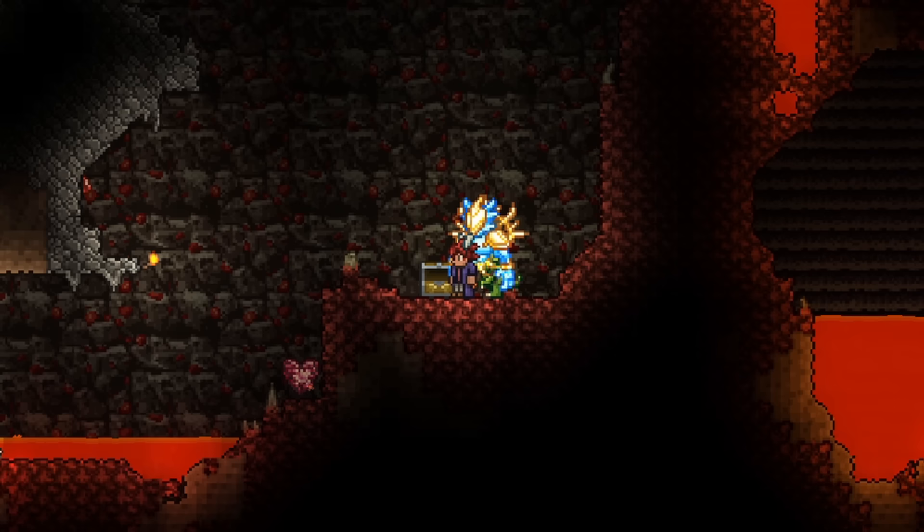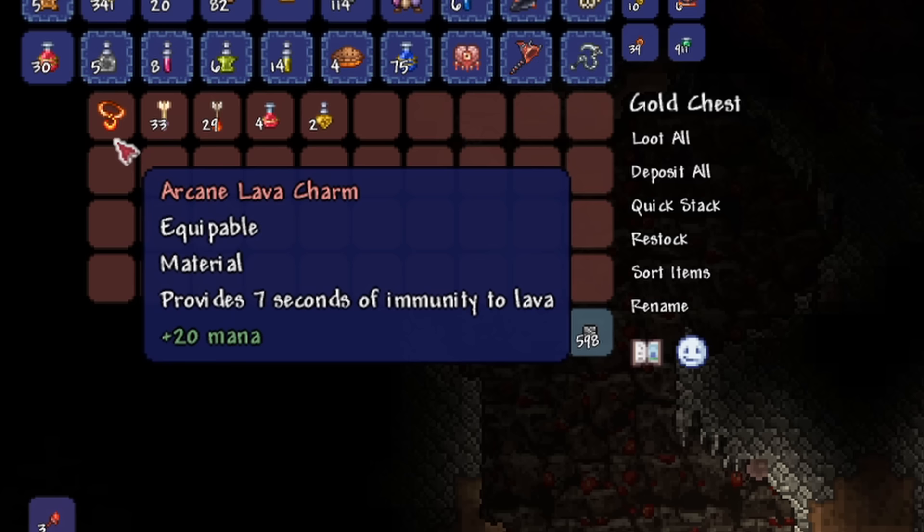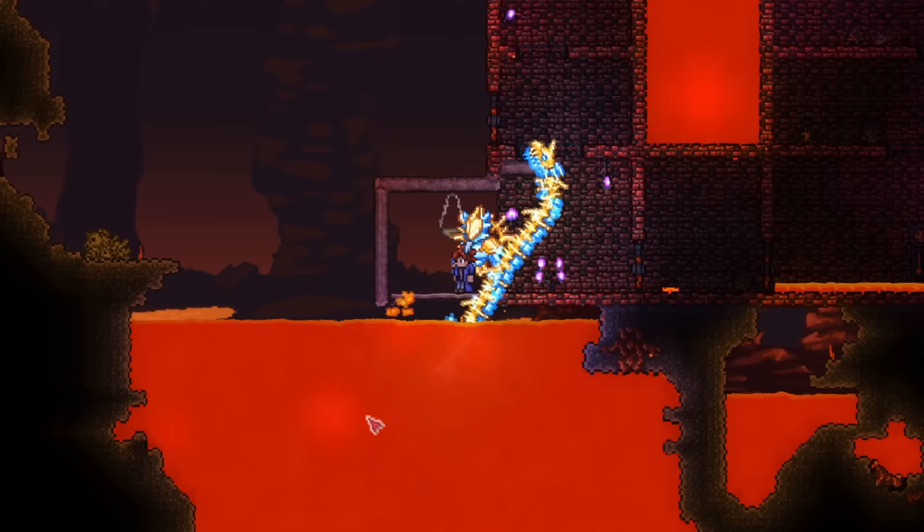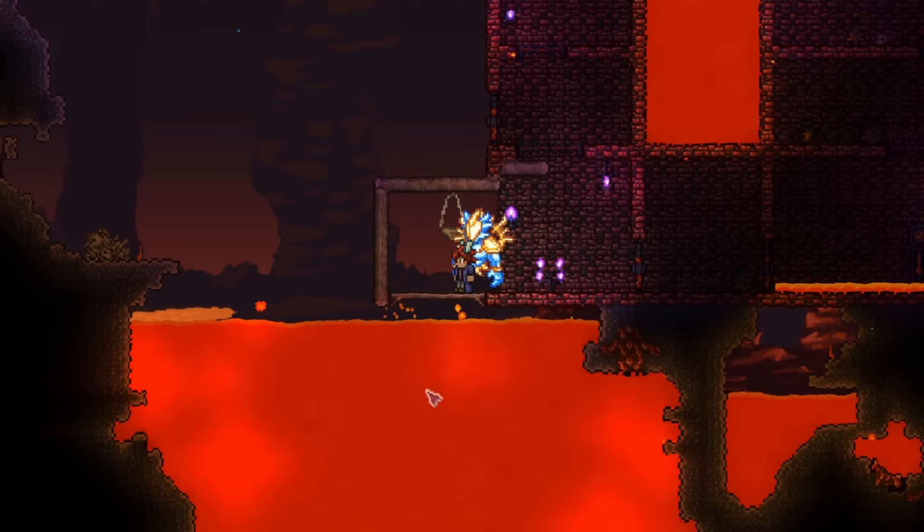Of course, if you manage to find one, then great! However, if you can't find a lava charm that way, I recommend the second method, which is lava fishing. Lava charms are also obtainable from hellstone and obsidian crates, which are fished up from lava. They still only have a 2.5% chance of showing up, but it's definitely much better than the first method.